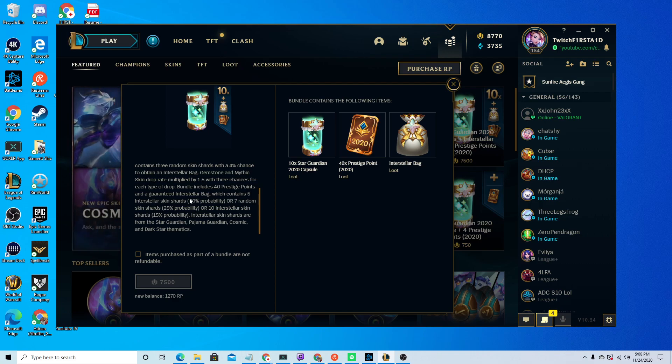This is all RNG. Interstellar skin shards are from the Star Guardian, Pajama Guardian, Cosmic, and Dark Star thematics.